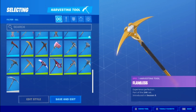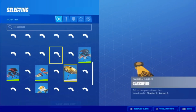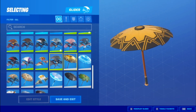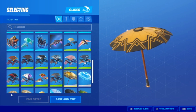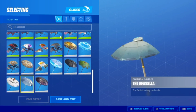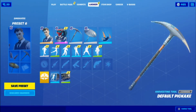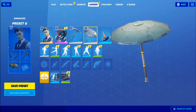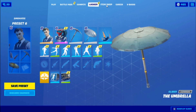After that, go to pickaxes and put on the default pickaxe. Then go to glider and put on the default glider, or you can put on the first umbrella — like a Victory Royale umbrella. You can put any Victory Royale umbrella.